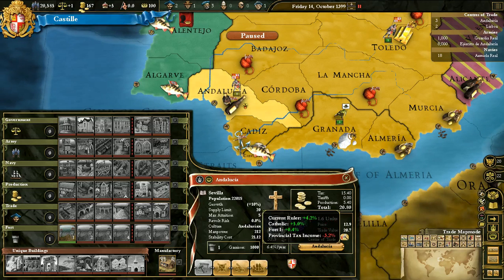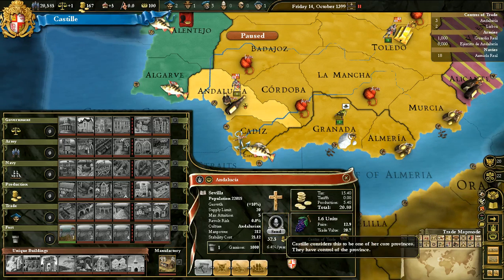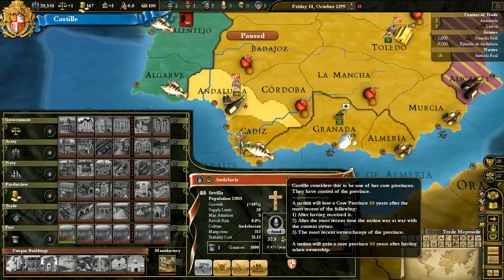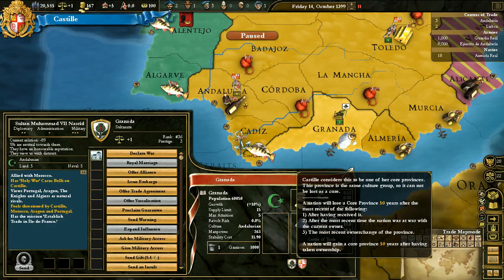This is the chance of it succeeding every year, and this depends on all these things: being Catholic, current ruler at fourth level, and provincial tax income. That's missionaries. That's the core, as I talked about. If we do not press these claims — if I do not take Granada and Almeria — in 50 years, I'll lose the core on it.